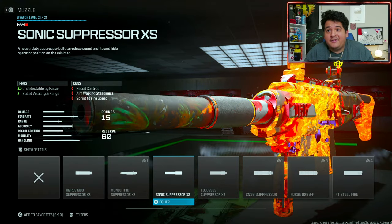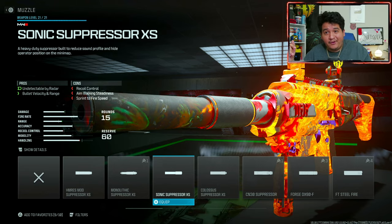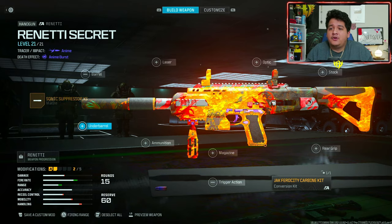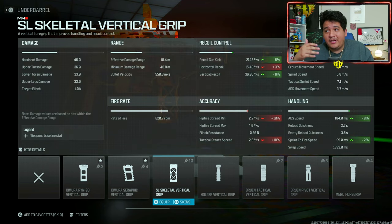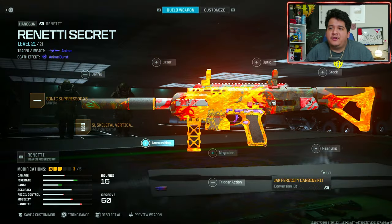Moving on to the muzzle — we're gonna put on the Sonic Suppressor XS because it's the best suppressor to keep us off the map every time we shoot. We also get extra bullet velocity and range, allowing this gun to melt even more effectively at farther ranges, giving it that crazy time-to-kill potential at distance. Going over to the underbarrel, we're gonna put on the SL Skeletal Vertical Grip. I want this because not only does it improve sprint-to-fire speed and ADS speed to bring up this SMG pistol faster, but most importantly it focuses on vertical recoil control and gun kick control. Since the gun has a ton of vertical recoil, this is gonna reduce that and allow us to control it way more effectively and have a faster time-to-kill through better accuracy.